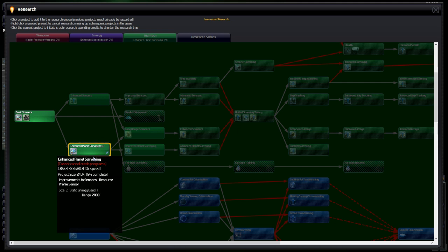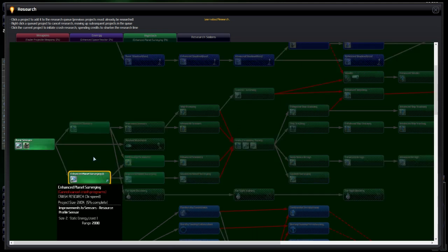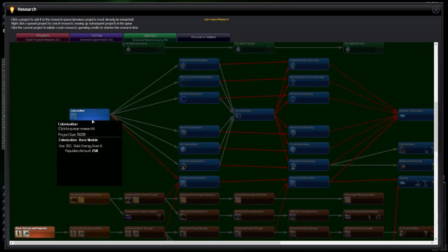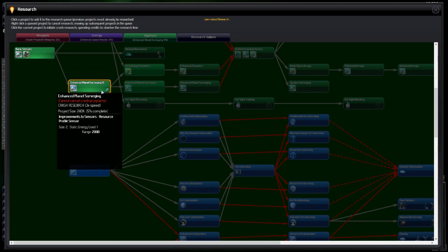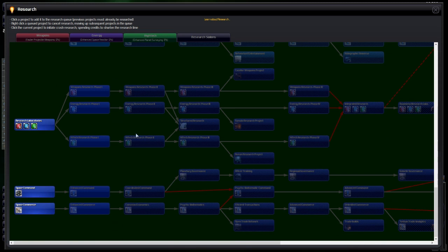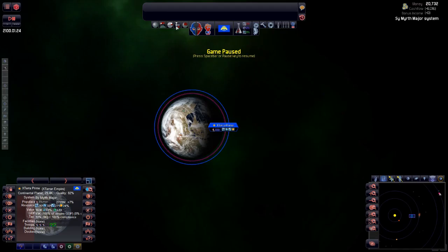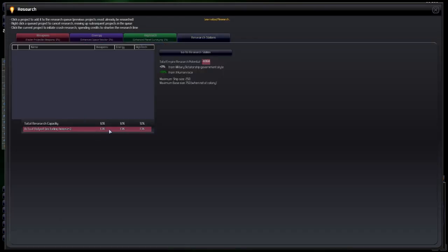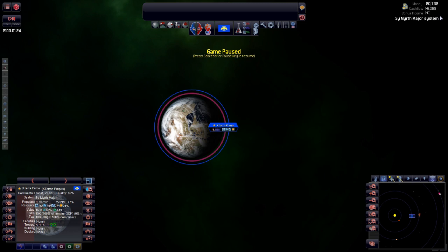High-tech stuff — enhanced planetary surveying. Yeah, that's probably not a bad idea. We'll go enhanced planetary surveying first and then move on to some of the more interesting stuff. So whilst we're looking at that — research stations: 12k output with an actual output of 13k. What we need to do now is build a spaceport, and I'm going to design one from scratch.